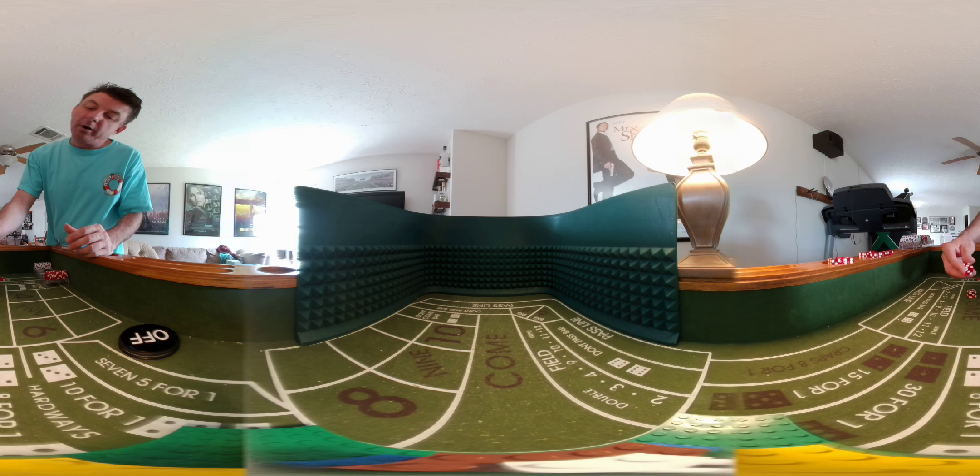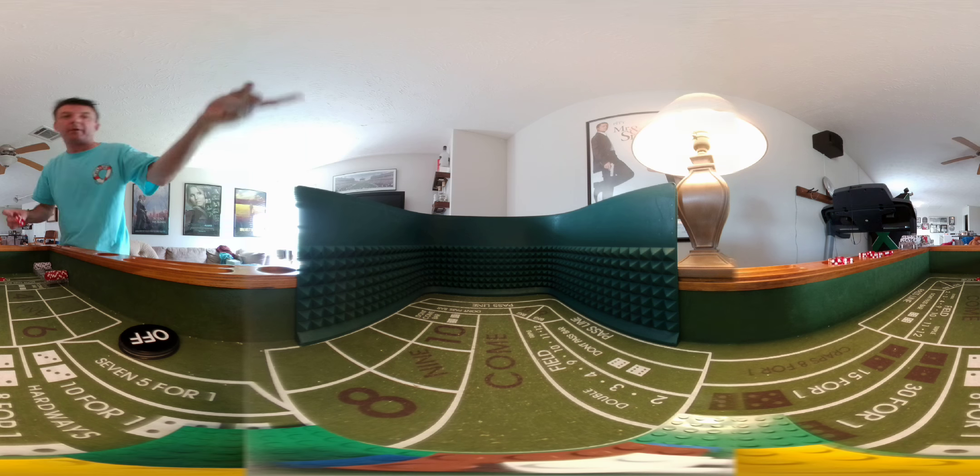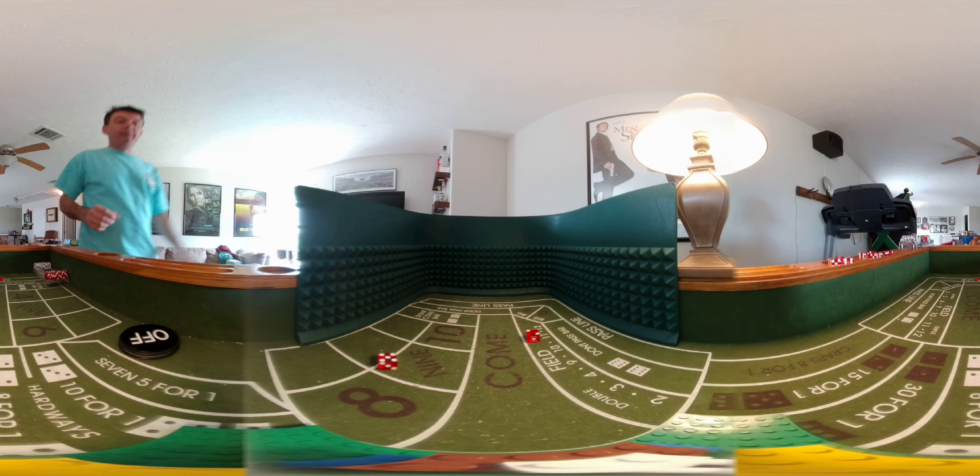We're going to start off with $5 on the pass line. We're going to do a dice set of six on top with a five on the inside, four on top with a six on the outside — so it looks like six, four, six. Two-finger grip with the thumb in the back, arch it over, and hopefully hit a seven or eleven on this first throw or establish a good point.